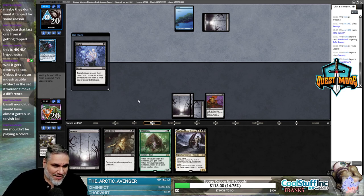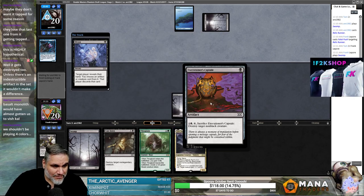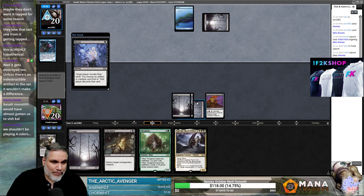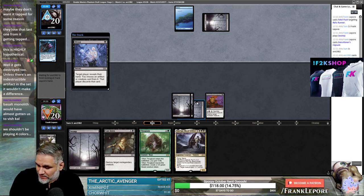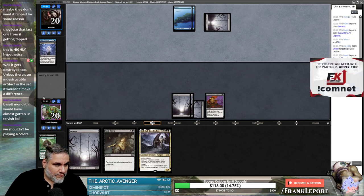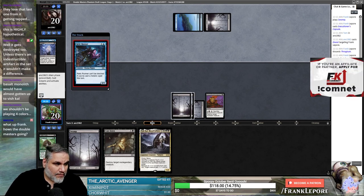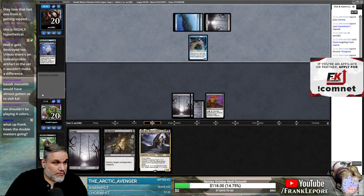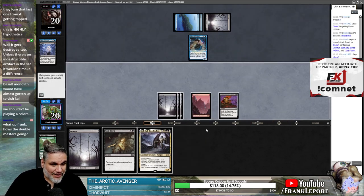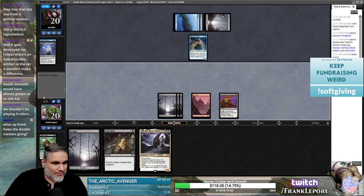We should be able to draw a single card that helps us cast either one of these, which would be totally fine, because both of these are extremely powerful cards. If we could draw a Beacon here, that'd be actually pretty sweet because then we can just reanimate it. Took the Thragtusk — seems okay. Hey, look at that — a red source! Wild.